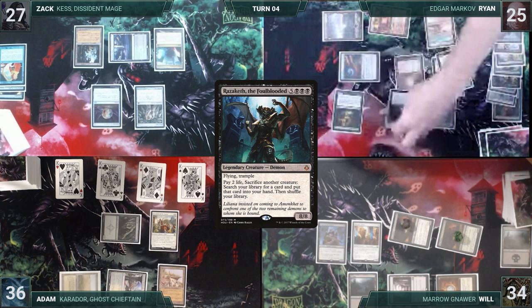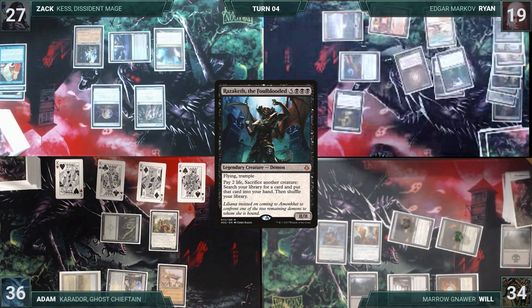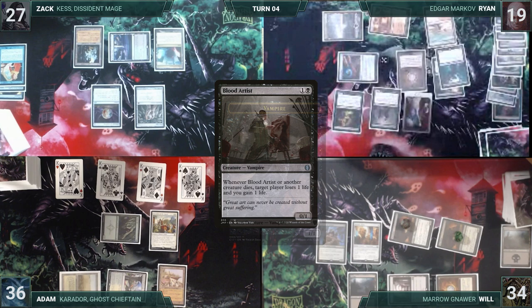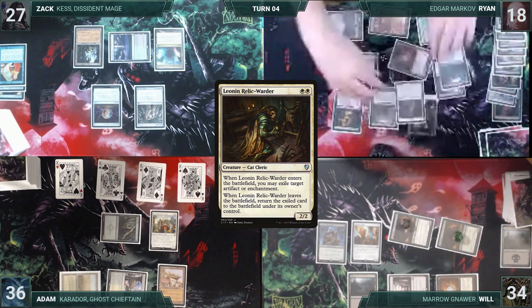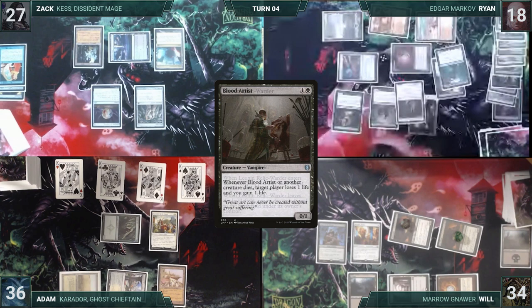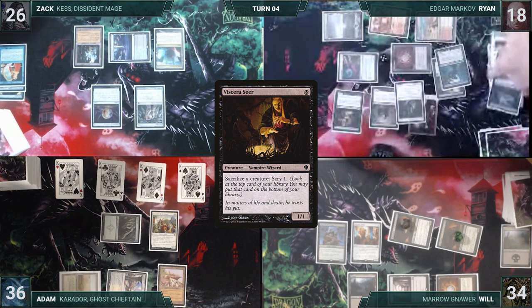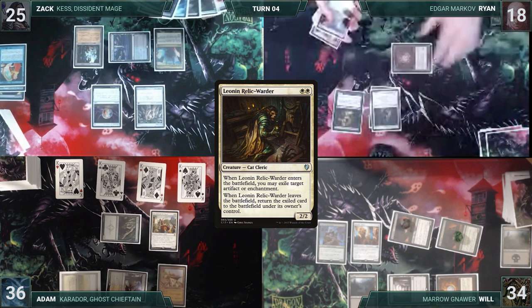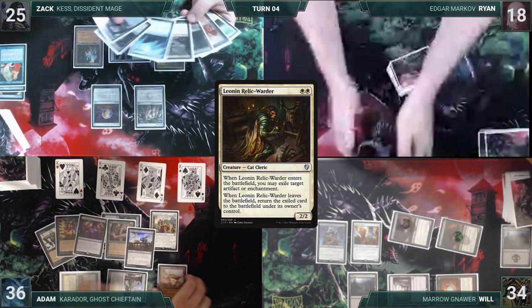Ryan casts Songs of the Damned adding five black, then casts Blood Artist (Markov creates a 1/1 Vampire). He taps Sunbaked Canyon to cast Leonin Relic Warder, which exiles Animate Dead. Animate Dead triggers and Ryan sacrifices Razaketh. Blood Artist pings Zack for one. Ryan then sacrifices Relic Warder to Viscera Seer, triggering Blood Artist and pinging Zack again. When Relic Warder leaves, Animate Dead re-enters; Ryan targets Relic Warder in the graveyard, looping the reanimation and sacrifice over and over, pinging each opponent until the table is dead. Ryan wins Game 2.